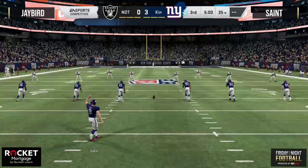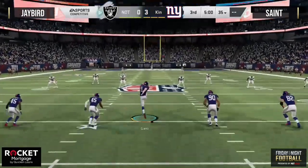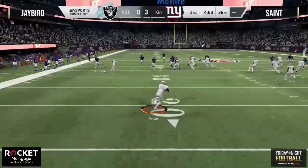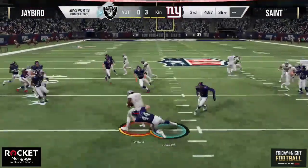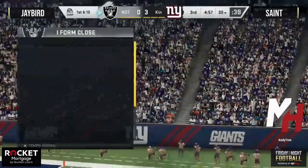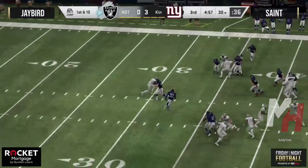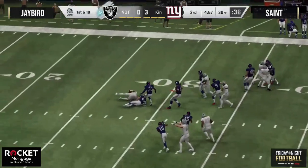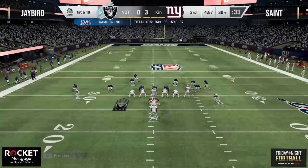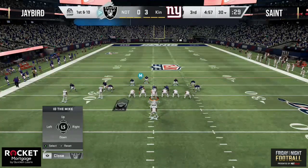The big play of the first half: Saint getting the stop on fourth and inches at the four-yard line for Jay Bird, unable to pick up the first down let alone punch it in. A player in the community once said you can't win a game with your play-call decisions at halftime, but you can lose a game with them. I'm curious why Jay Bird decided to pass up the three with the ball at the end of the first half — a chance to make it a full one-possession lead. Maybe he played a little greedy looking for seven.